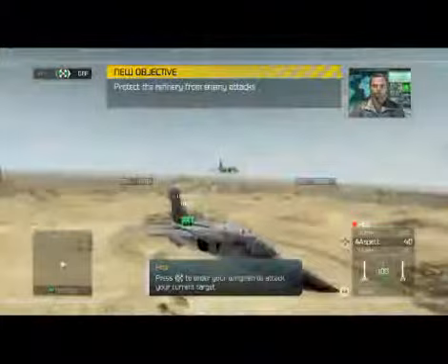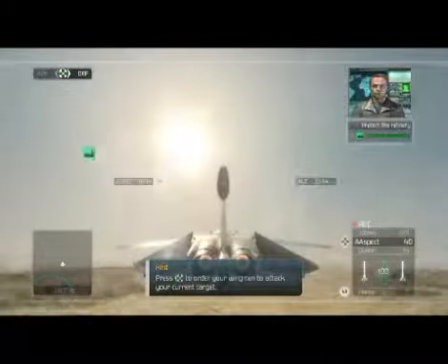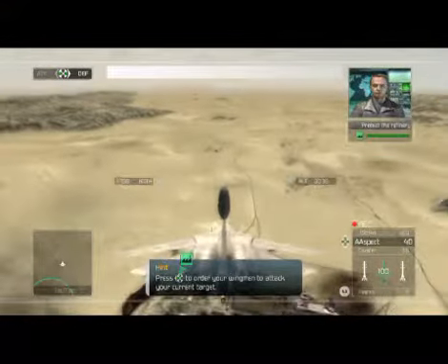Here's where your wingmen are in their pay, Crenshaw. You're gonna need all the help you can get. You can order them to attack enemy planes or have them cover your tail if you're in trouble.